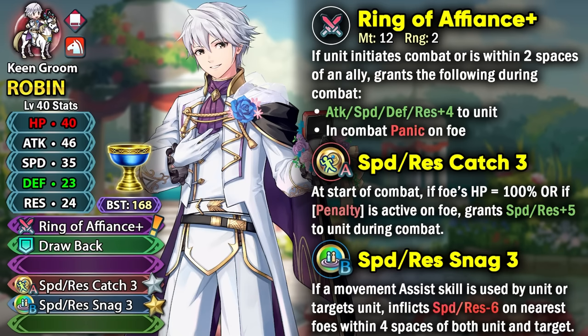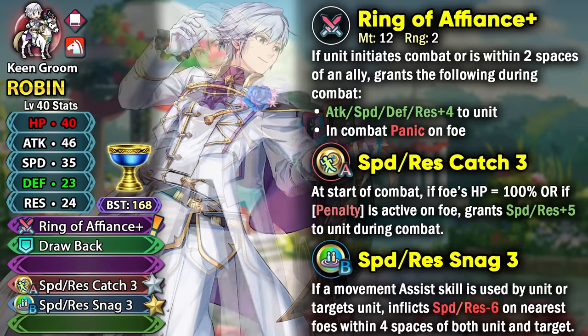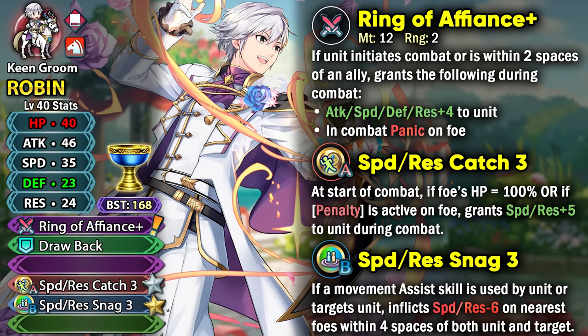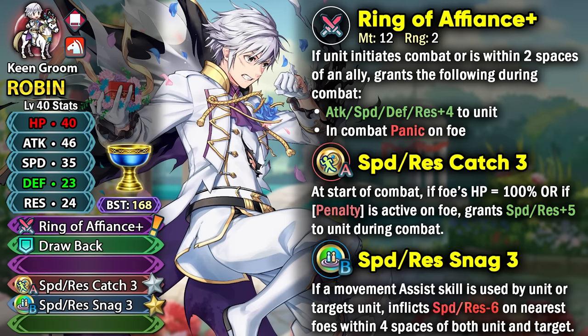Groom Robin is a free-to-play Red Mage Cavalier with Ring of Affiance Plus as his inheritable weapon. It gives plus 4 to all stats and inflicts in-combat panic on the opponent. We've seen weapons that inflict in-combat panic before, like on Legion, so it is pretty much similar to that and can help in certain game modes when facing opponents with visible buffs.